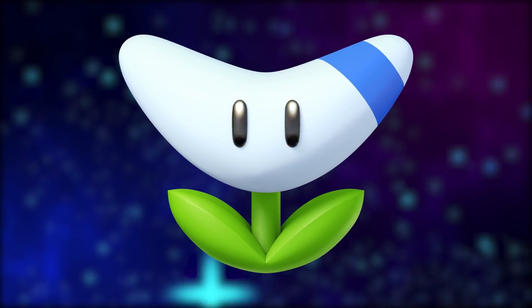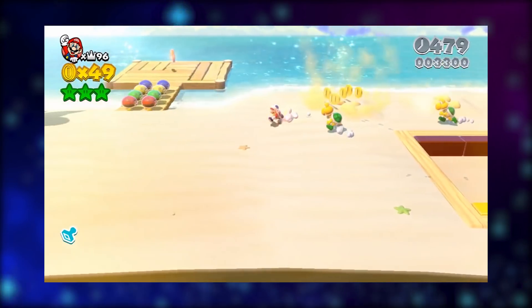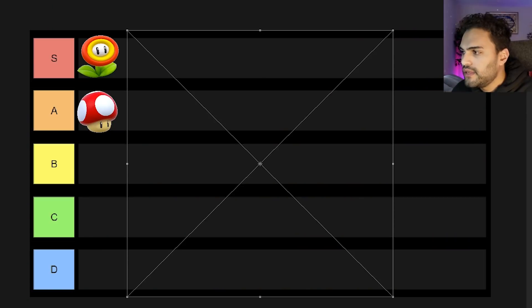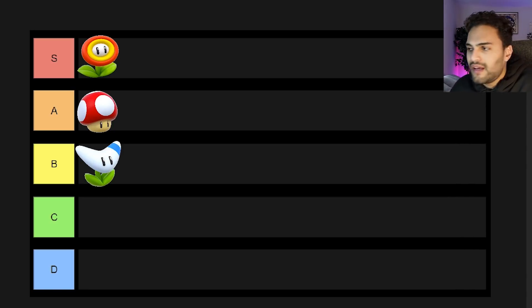Next up, we have the Boomerang Flower. It allows the character to throw a Boomerang at items or enemies. It's a pretty cool power-up but a little bit lesser than the Fire Flower. With the Fire Flower you can shoot many fireballs at once, but with the Boomerang you can only throw one at a time. It's more useful for obtaining items than attacking enemies — I feel like that's a slower way to defeat enemies. I'm going to give the Boomerang suit the B rank; I always end up skipping over them.